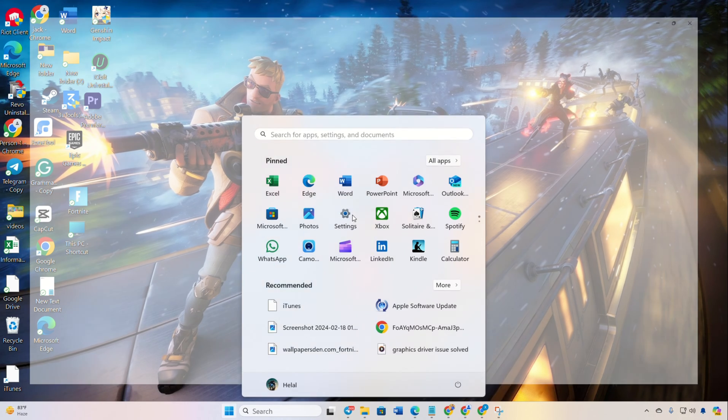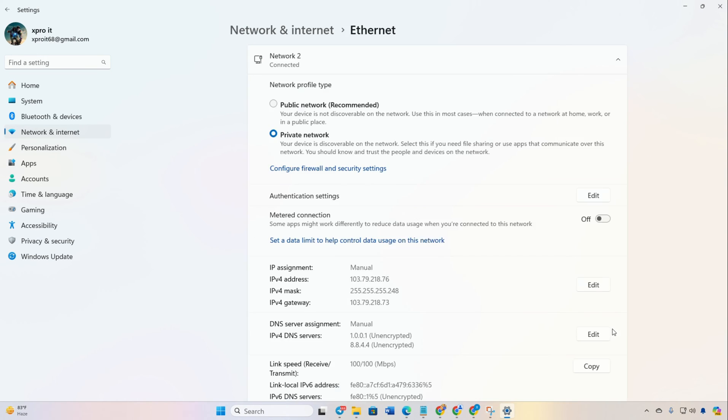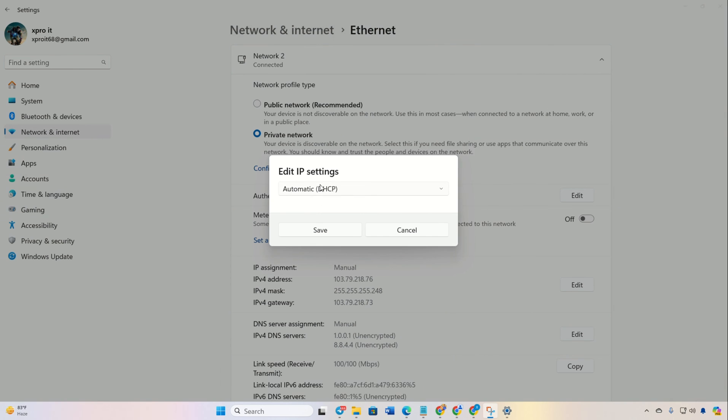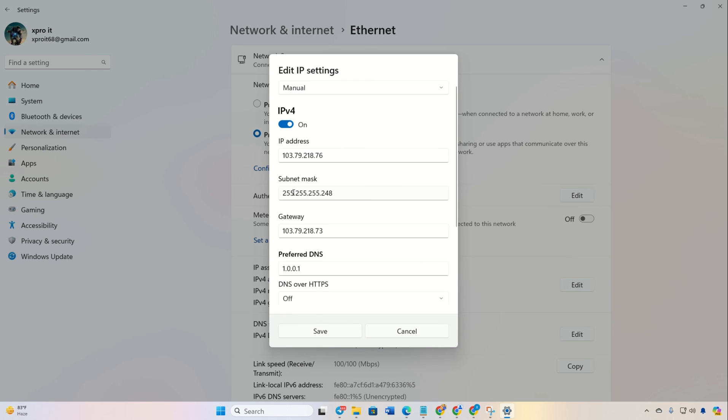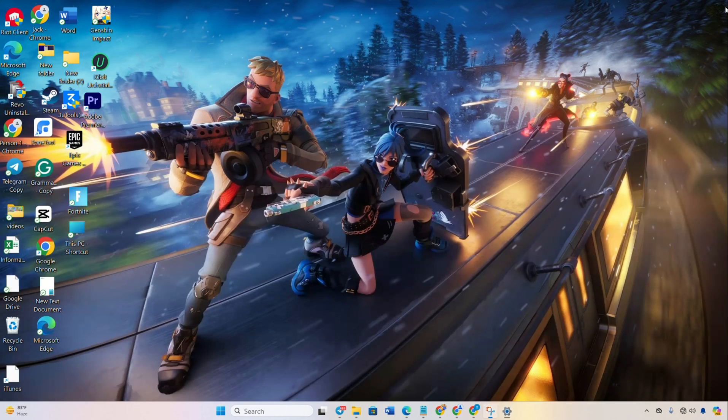Navigate to Settings, click on Network and Internet, then Ethernet. Click on Edit next to DNS Server Assignment. Select Manual and ensure IPv4 is turned on. Add the preferred DNS server with the lowest ping. For alternate DNS, input 1.0.0.1 if using 1.1.1.1, or 8.8.4.4 if using 8.8.8.8. Save the settings and check if the error persists.